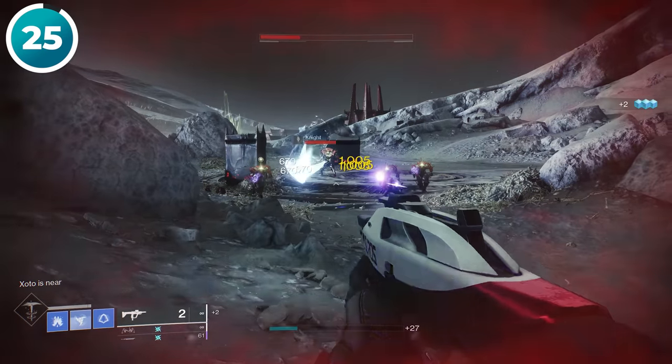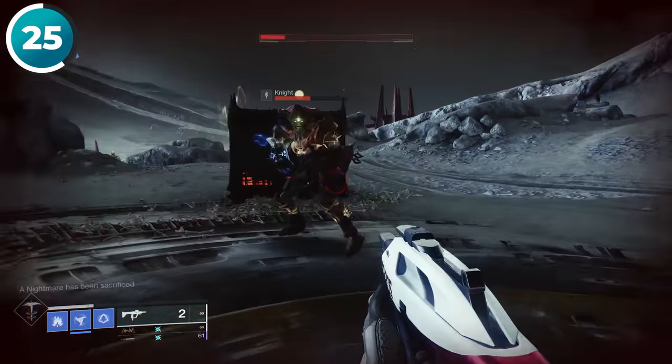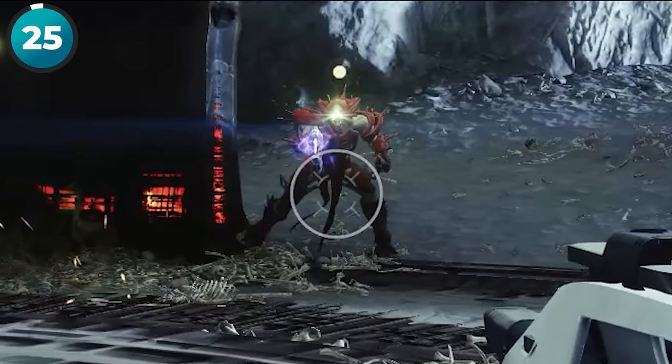If you're ever unsure whether an enemy is low enough to use a finisher, don't risk your life by running up to them and trying to press your finisher button. Instead, look for a little circle by their nameplate — if the circle is there, that means that they can be finished.